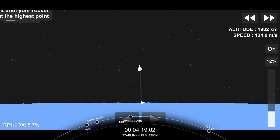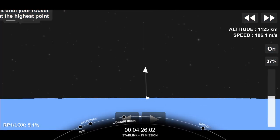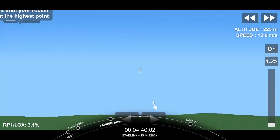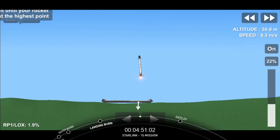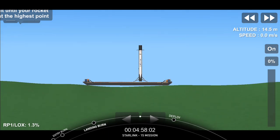Stage two FTS is saved. Everything's continuing to look good on the second stage. Stage two terminal guidance. Stage one landing leg deploy — landing legs have deployed. Here it comes. This is a single engine burn that brings the vehicle speed down rapidly in order to make a soft landing on the drone ship. And for the seventh time, this Falcon has landed! This marks our 61st successful recovery of a Falcon 9 first stage.